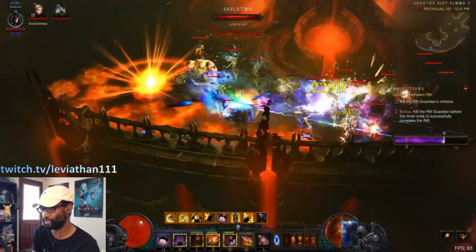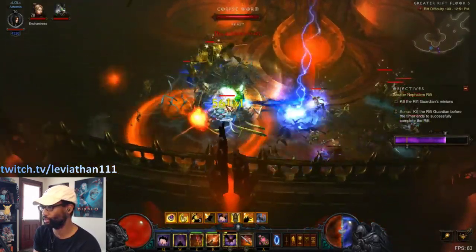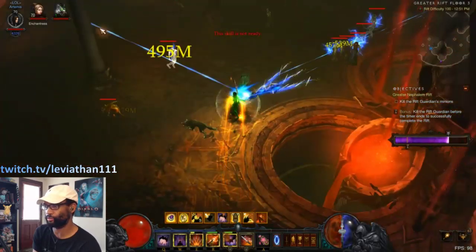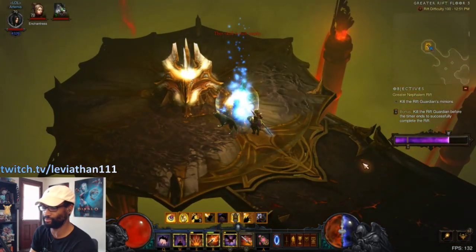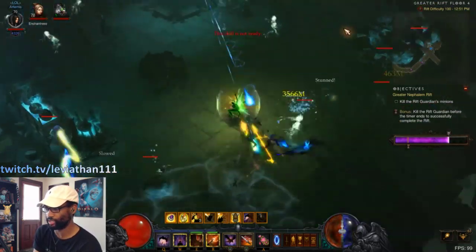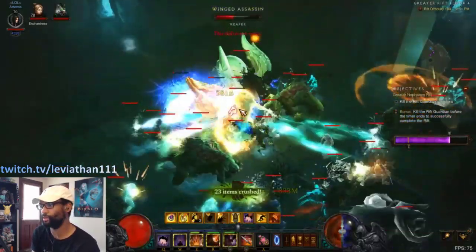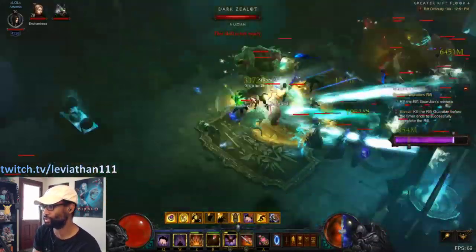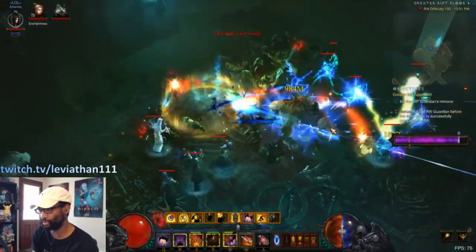I'm using Lightning here as well — it's my preferred element for speed farming with Impale because it makes it a lot easier to maintain a full hatred. Whenever you're just rolling through the rift and you shoot out an Impale to get those free vaults, sometimes you might miss or there might not be a target to hit, and you'll start to lose hatred because you're not impaling anything. But with Lightning and the Ricochet rune for Impale, as soon as you hit a target you're likely going to get a lot of hatred back.